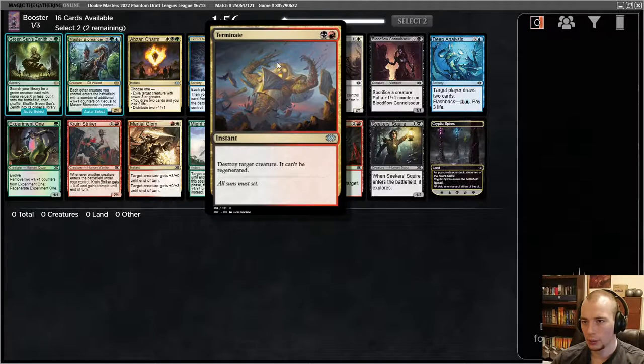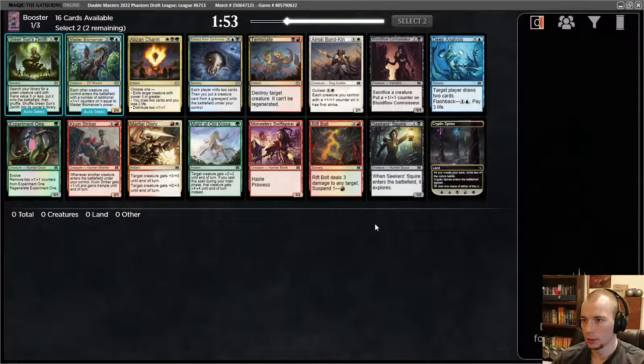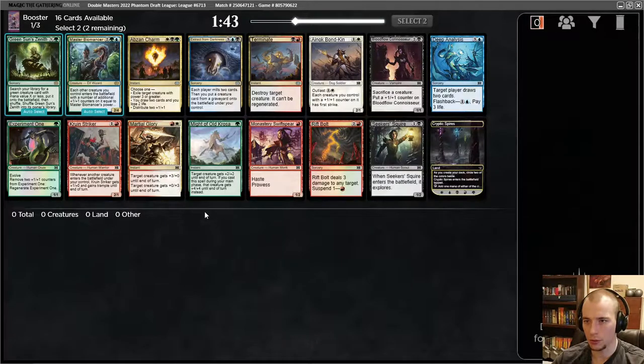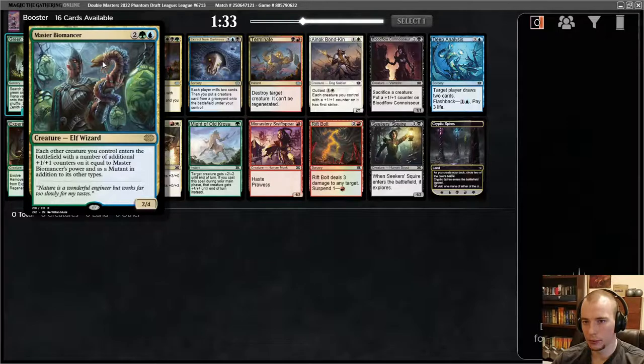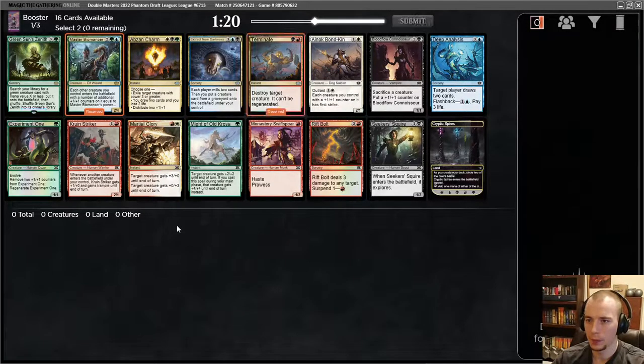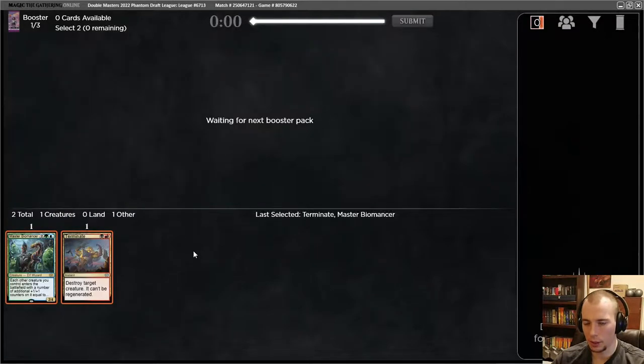Terminate is strong for killing creatures — really good. Rip Bolt's okay; the spend-down mode isn't super useful, and three mana deal three at sorcery speed isn't that strong either, so it's got problems but it's not bad. I kind of want to try to build around this Biomancer. Terminate is the second best card but it's completely different colors. Maybe I just take it anyway and we see where we end up. I could take Experiment One because it's good with Biomancer — they go in the same deck — but let's just take the two best cards and see where we end up. That's not an unreasonable way to draft.